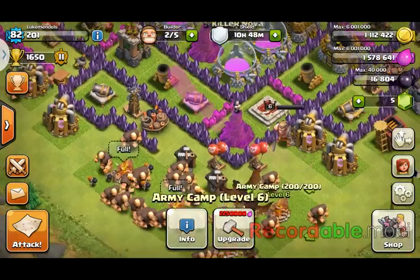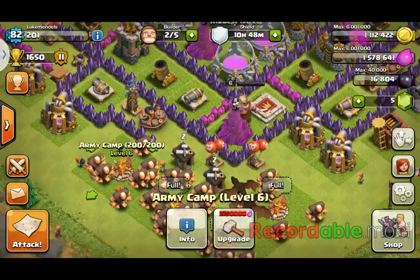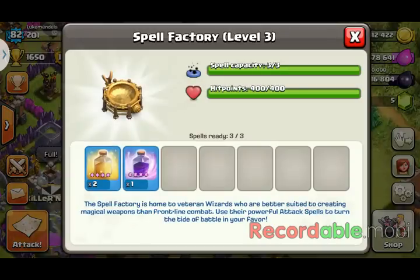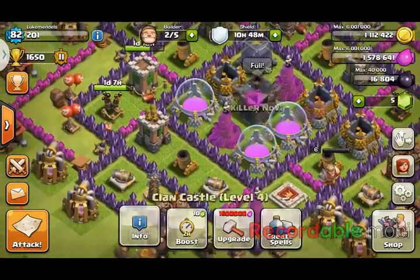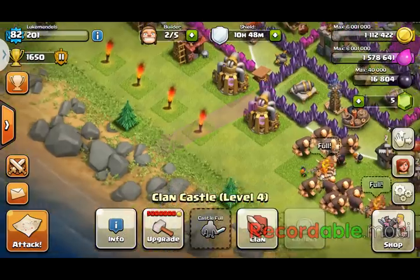My troops just finished training. My army comp is 30 Giants, five wall breakers, and two dragons. My wall breakers are low level, so that's going to be a little bit of a challenge. For spells I got two level four heals and a low level rage — this is from CoC Barbarians 101, shout out to him. Shout out to my clan for giving me some awesome troops: a level six wizard, level seven archer, and a level three dragon for my clan killer Nova.